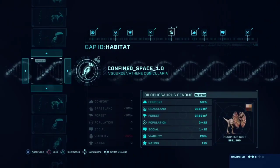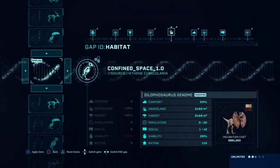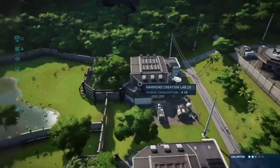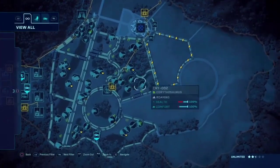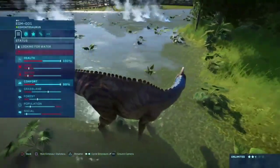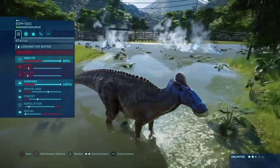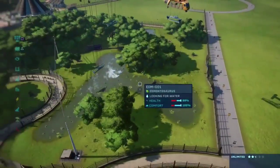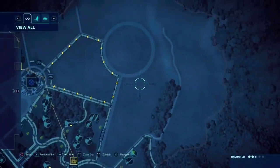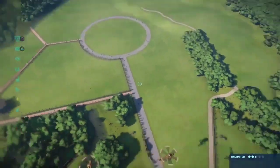The dilophosaurus capacity is 22, with a social of 1 to 12 — that's perfect, we can put in two or three and be all set. How are the edmontosauruses doing? They're just being flown in — comfort is pretty low but it's going back up. Their population and social are perfect and they seem to like their new home. The next hadrosaur enclosure is going to be right here — kind of like a valley — for the rest of the hadrosaurs.